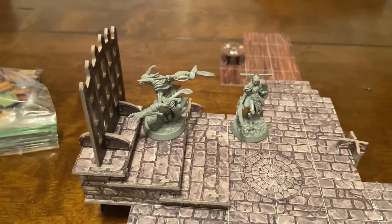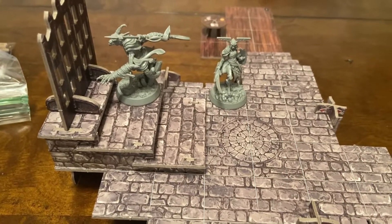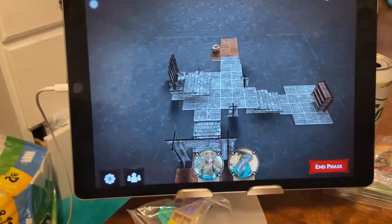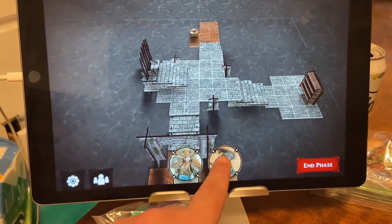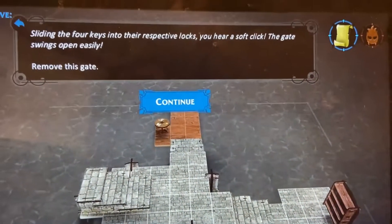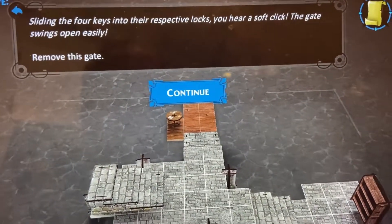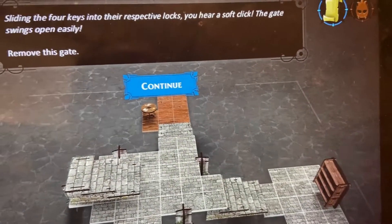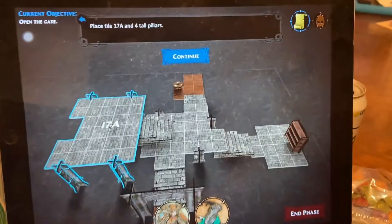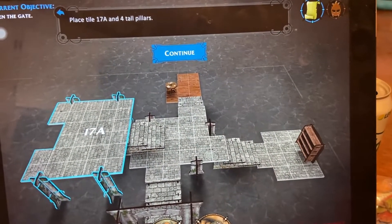I think we'll have Variks open the gate this round - I don't want to keep waiting around. We have four keys as a team; nobody specific needs to open the gate. Let's have Variks do it. 'Slide the four keys into their respective locks - you hear a soft click. The gate swings open easily.' Remove the gate. We have a large room - place tile 17A and four tall pillars.